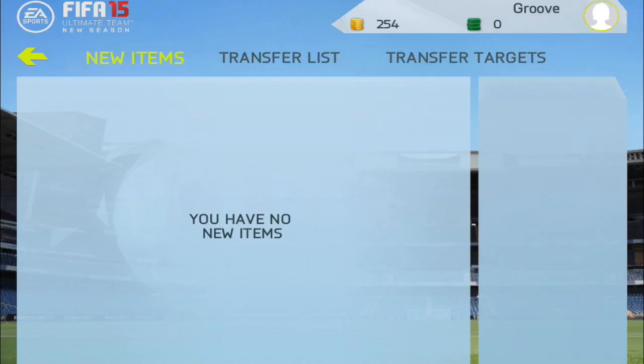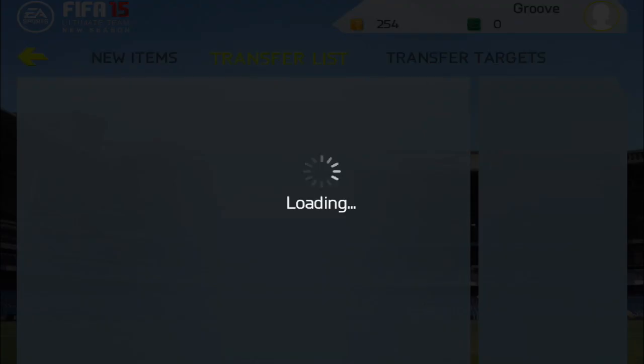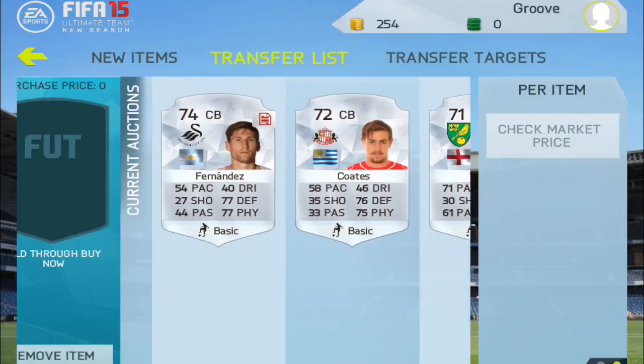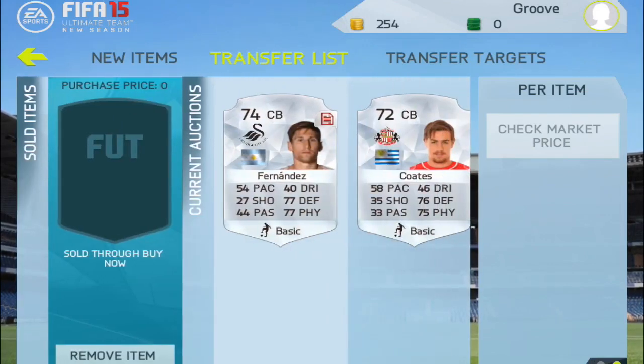As you can see, we have 250 coins. We've got all these players on our transfer list and none of them have sold yet, obviously. But yeah, that's going to be the end of this first episode of trading to TOTS Marcello. If you enjoyed it, please drop a like — if we can hit 10 likes overnight I'll bring out another episode very soon. Subscribe if you're new and I'll see you later with another video.